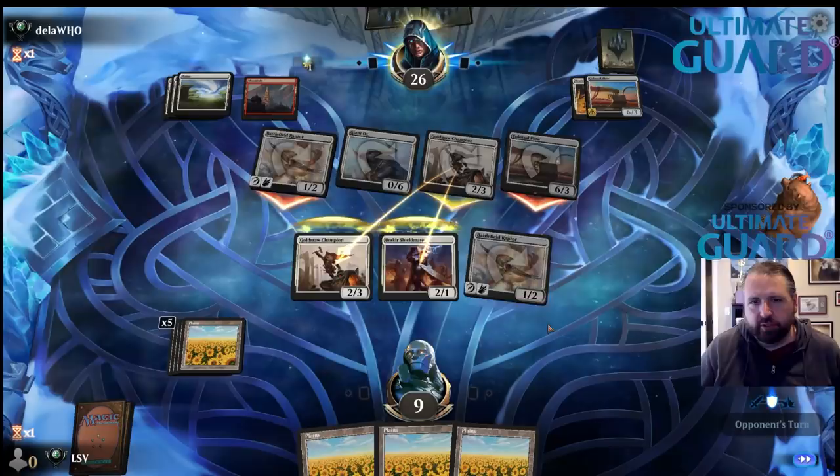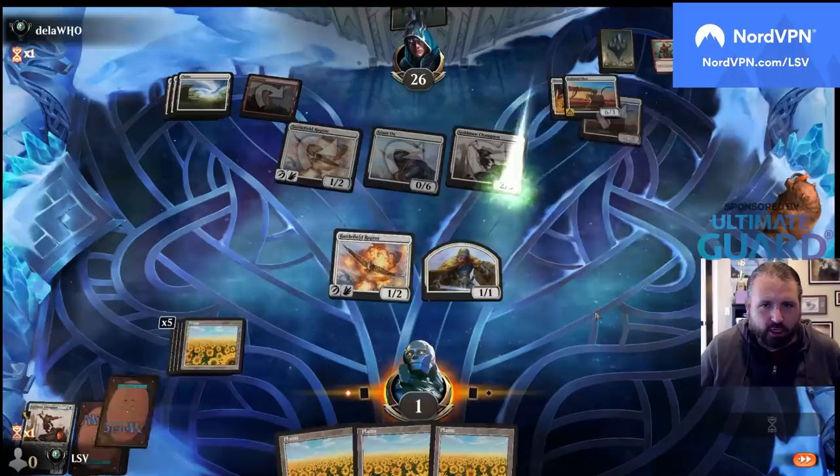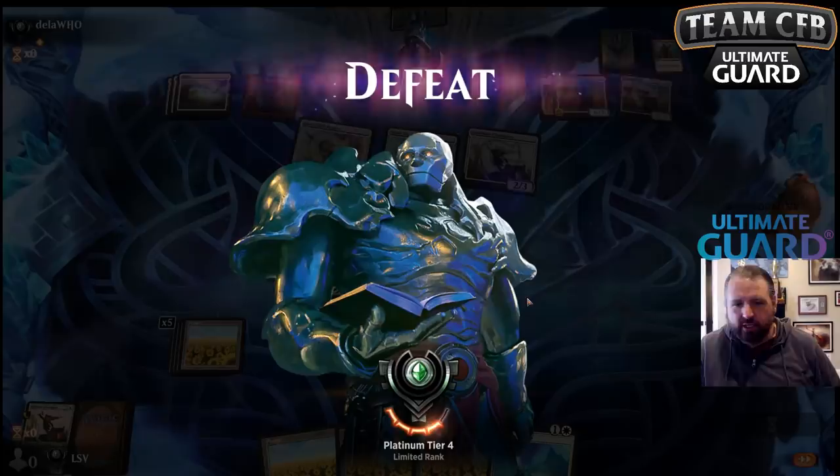And so ends our glorious adventure into Mono White — our Plains are getting plowed really badly by that Colossal Plow. That'll finish us at 6-and-2. We started 0-and-2, so getting to 6-and-2 does the thing, and I'm pretty happy with how this Mono White deck turned out.